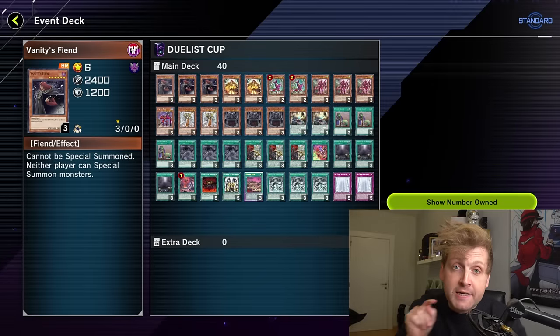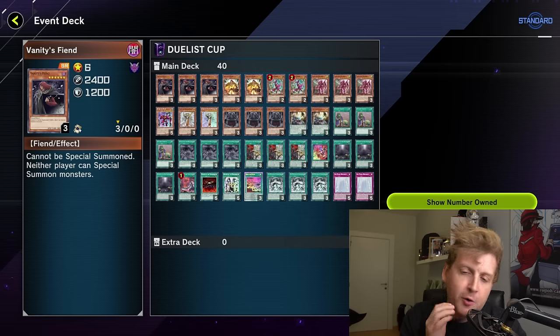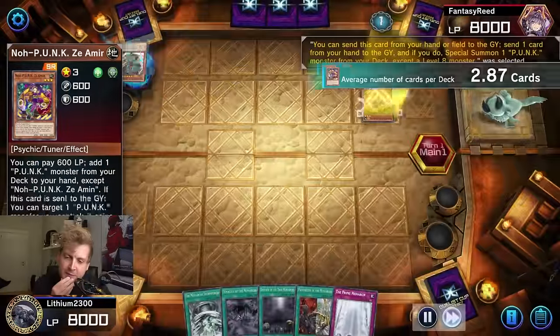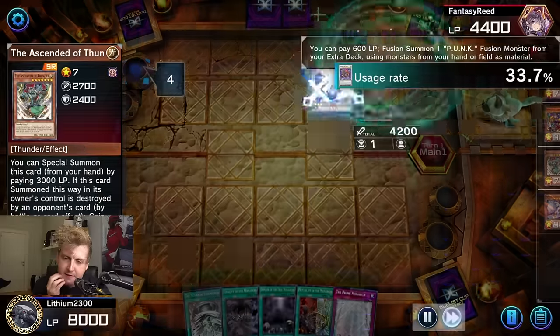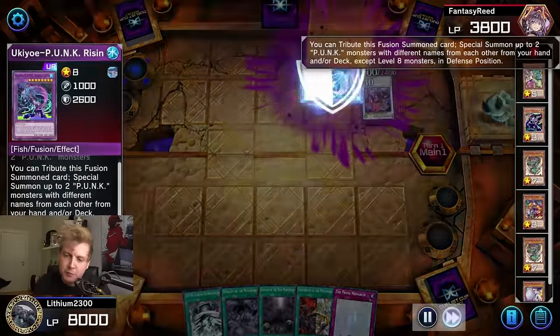What's up guys, welcome back. Monarchs Kashtira for Master Duel — let's take a look. It's been a busy past week or so, at least when Kashtiras were released. With Duelist Cup grinding going on, currently at level 16, so a couple of levels left. Let's take a look at a couple of games from yesterday.